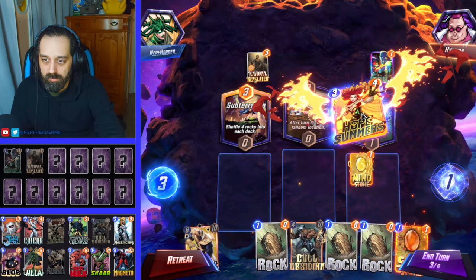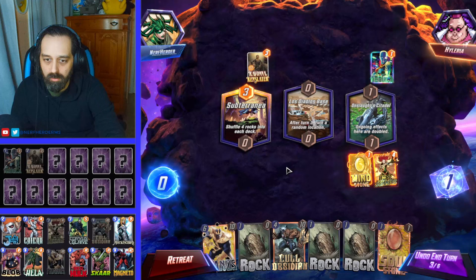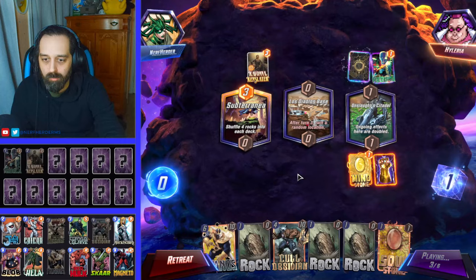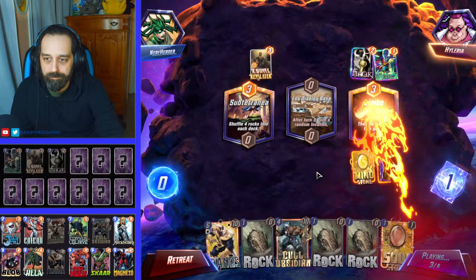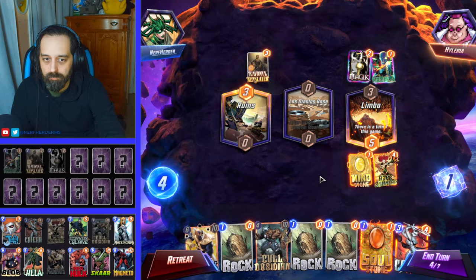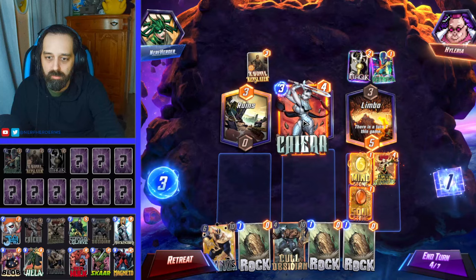Let's go Hope Summers here. And then we can go Soul Stone over there, which is pretty big. And then we'll probably play a Rocket. Oh, that sucks. Wish I wouldn't have done that. Alright, well this is fine — let's go Soul Stone here, Kaera here.